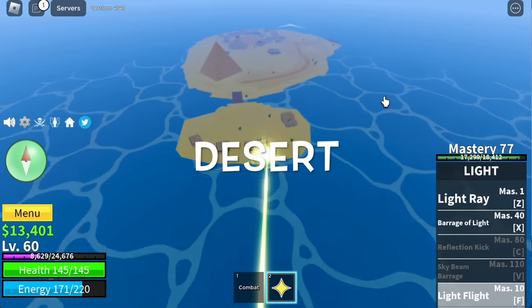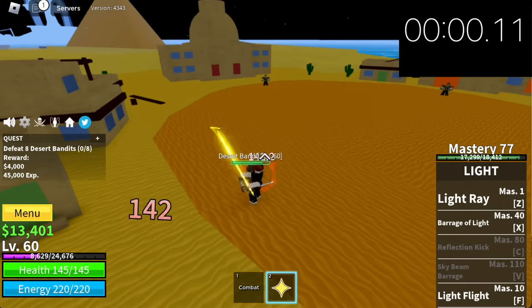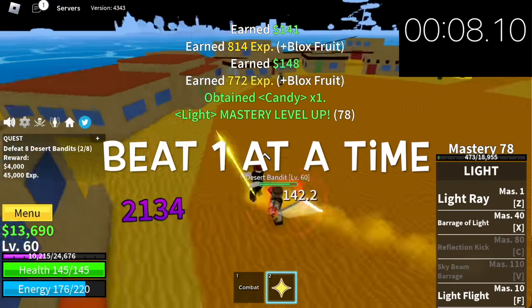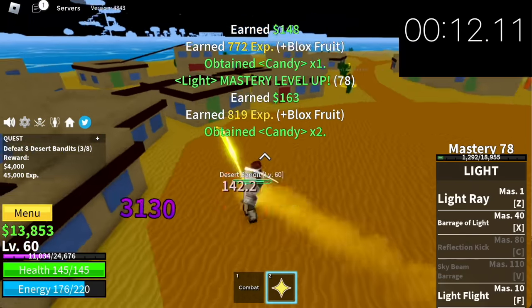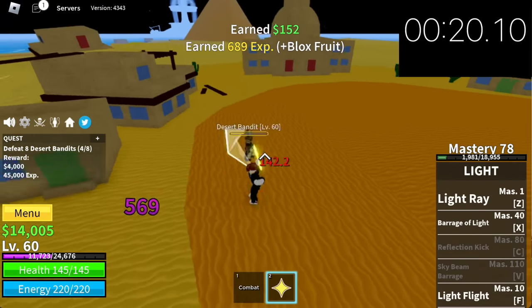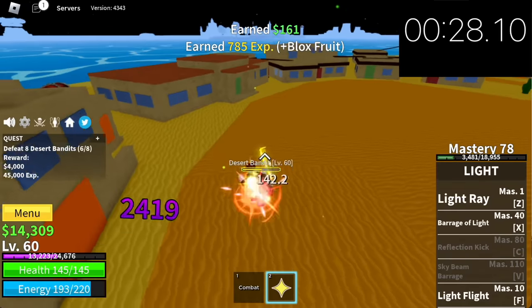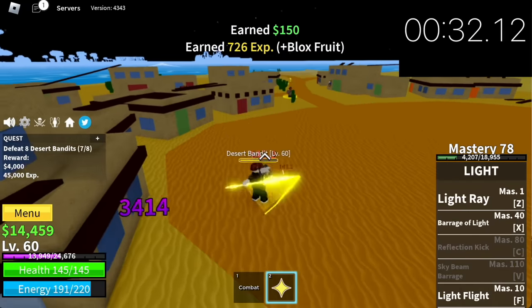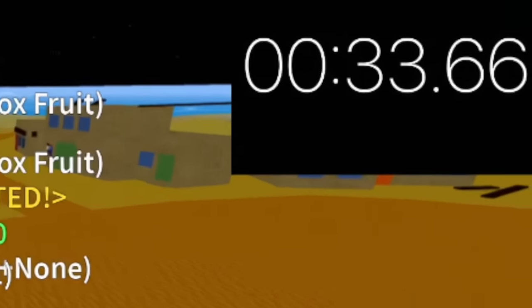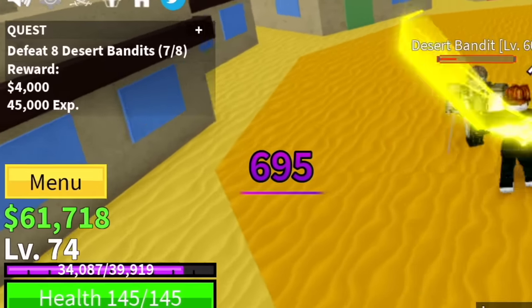Next up, the Desert. Our first target: the Desert Officers. Take note, elemental is in effect. You need to beat them one at a time — that is the fastest way. This is in 2x speed, but don't worry, the timer is also in 2x speed. As you can see, it took us 33 seconds to finish one quest. That's fast. Our goal here is to reach level 75 with this mob.